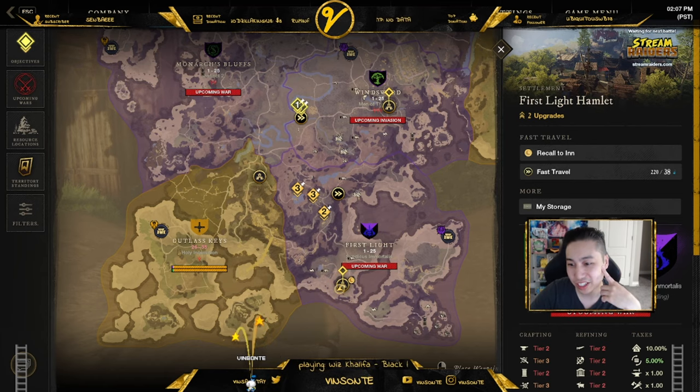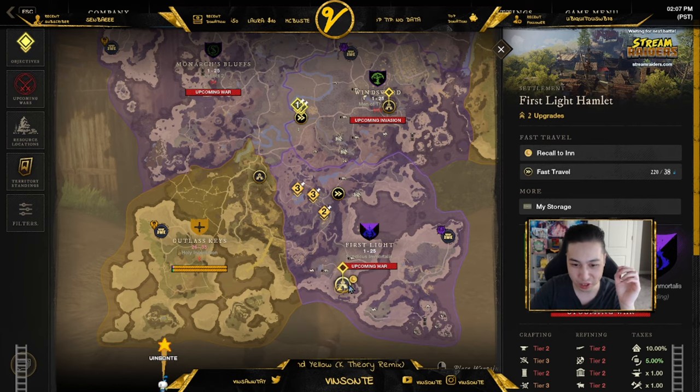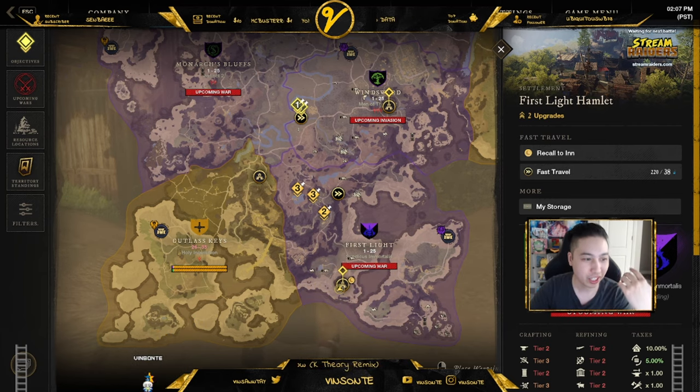Recall to inn is free and you can do it from anywhere, but if you want to fast travel you actually have to be at a settlement, a watchtower, a fast travel tower, or a fort. That's the only thing I don't like about it.